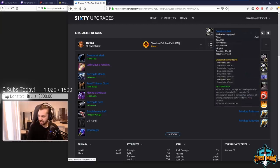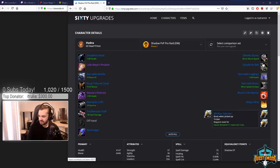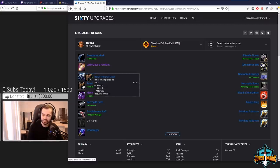For the cloak, as Horde you get the Deep Woodlands Cloak, which is a solid pick. As Alliance, I think Royal Tribunal is probably the best you can get.